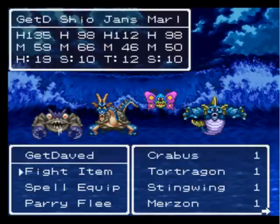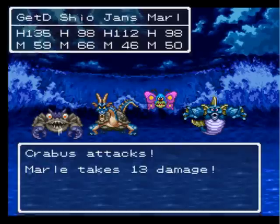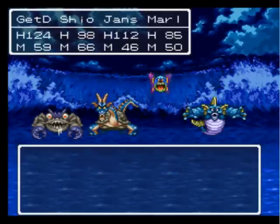Oh, interesting enemies. Based entirely on previous experience, I'm going for Kravis first. Also, the name most resembles an STD. Those guys are usually dangerous - the Torture Ground types. They often have inconveniently high defense.